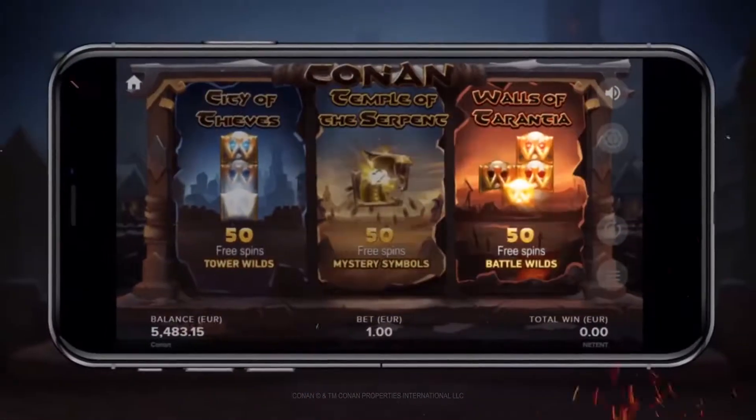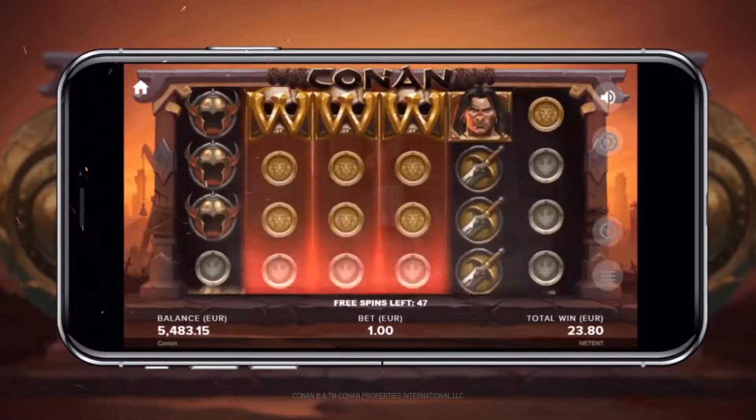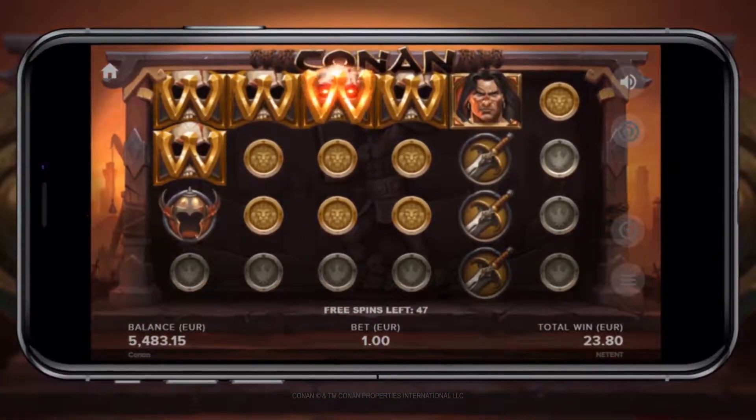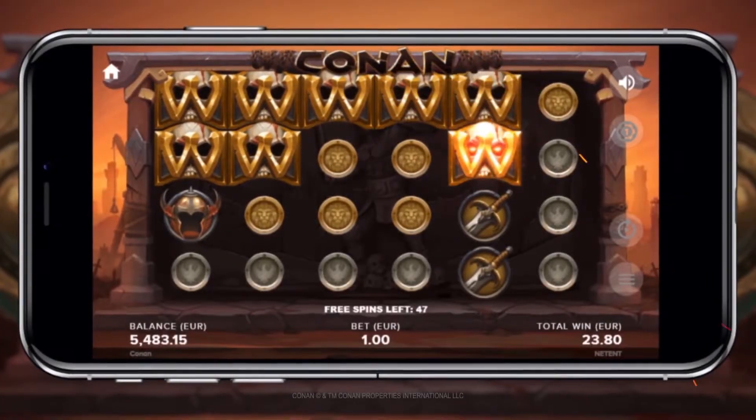Walls of Tarantia Free Spins offers you low to medium volatility Free Spins. Battle Wilds can appear on all Reels and expand up to three symbol positions sideways to an adjacent Reel.